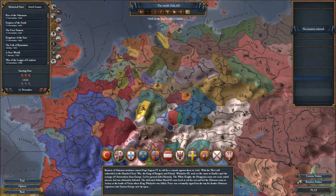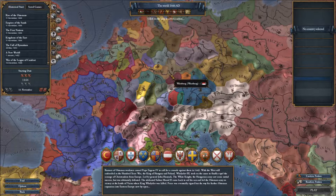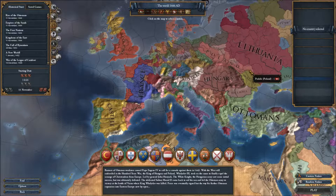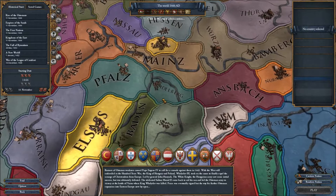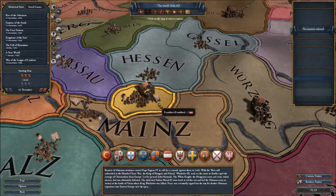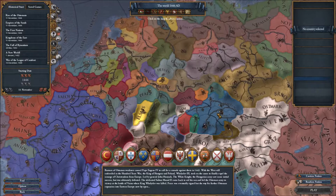We're going to be starting in the continent of Europe. We're not going to be going for all the bigger nations. A lot of people go for England, Scotland, France — a lot of the really big nations, Austria. Those are fun, but they're really easy. We're going to go for something a little bit smaller, starting off in the German area with probably a two-tile nation.